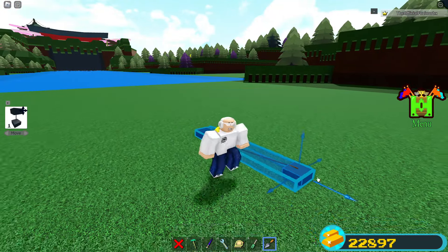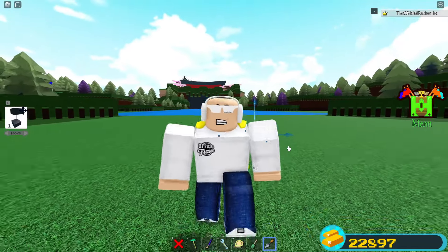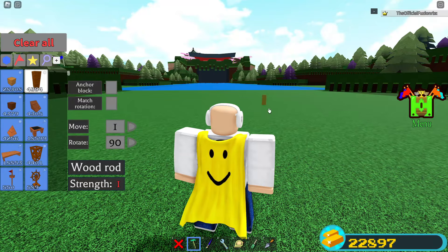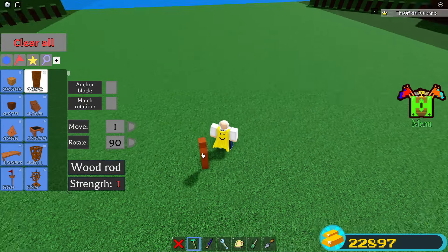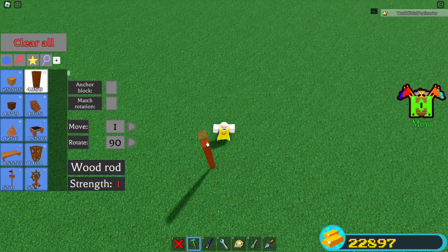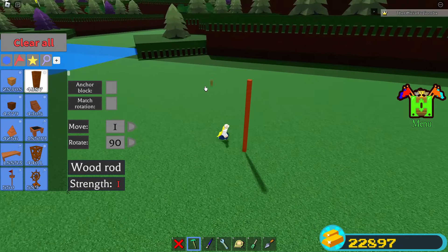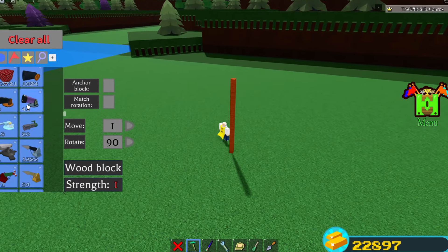For this glitch you are going to need a rope block, the travel tool, and a jet turbine. It's actually really simple to make. What we're going to do is have the anchor block turned off, and we're going to place a post about five or six high — maybe one more, about this high off of the ground.